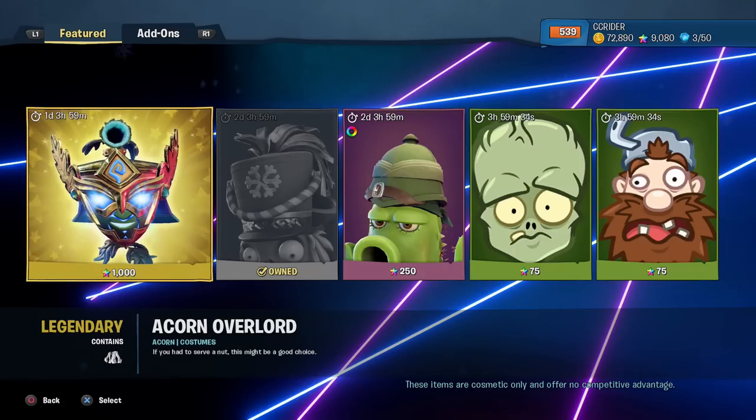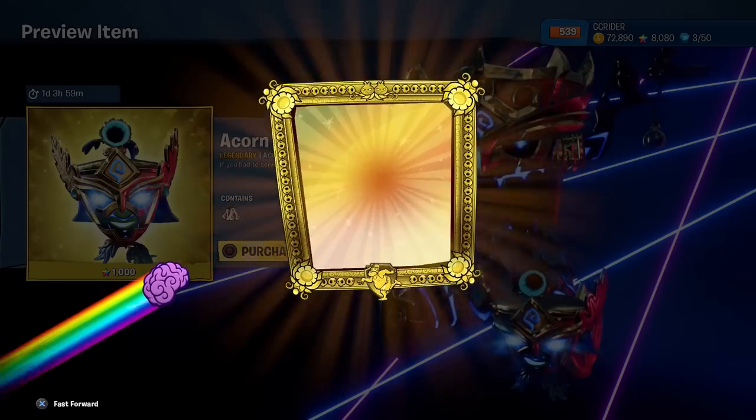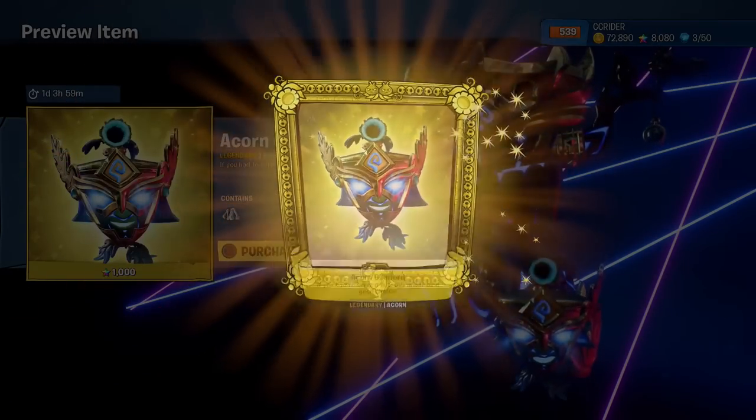Anyways, with that being said, we are going to get ourselves the Acorn Overlord Legendary Costume. If you've had to serve a nut, this might be a good choice. Let's go and select him. Look at how cool this guy looks — it's absolutely amazing. So we're going to buy him for 1,000 Rainbow Stars. Very cool.